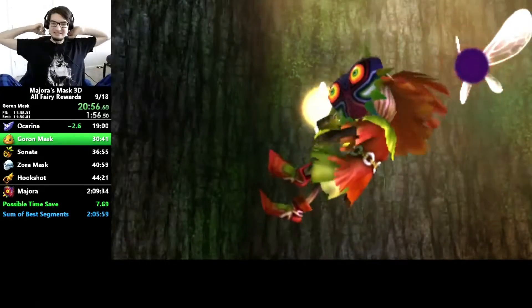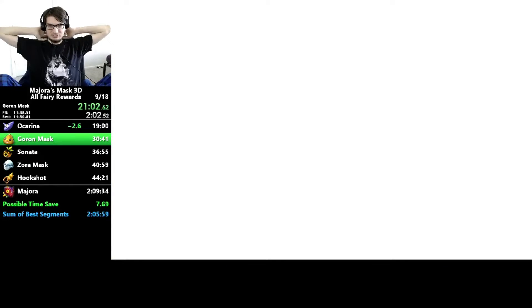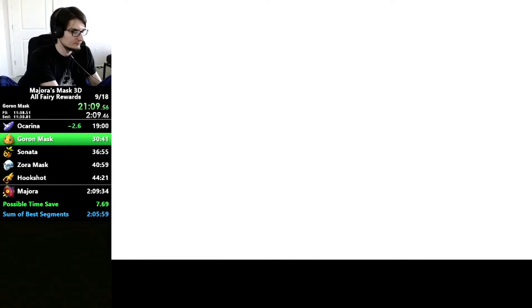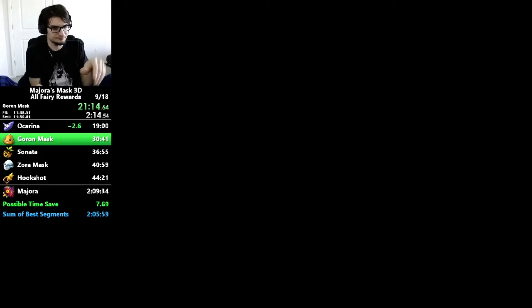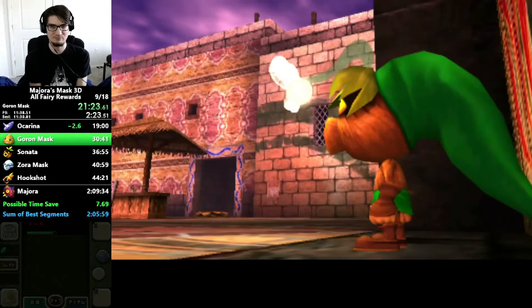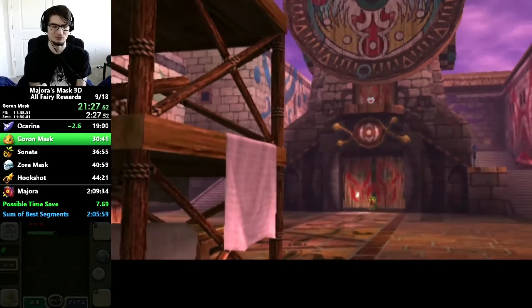What Zelda game would I say is the easiest for a beginner to run? At the current moment, probably Skyward Sword HD would be the easiest to learn. Like, if you just wanted to do a Skyward Sword HD harp run, there's not a whole lot of complicated stuff that goes into that — except for maybe brake sliding. None of the tricks we do in the run are absolutely necessary; it's more or less just playing the game fast. You don't end up having to learn a whole lot.